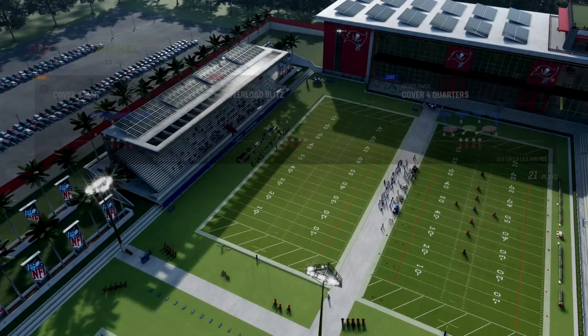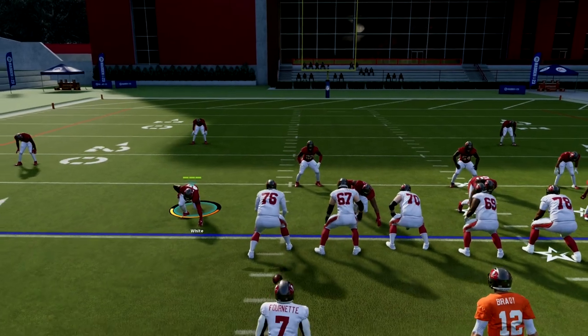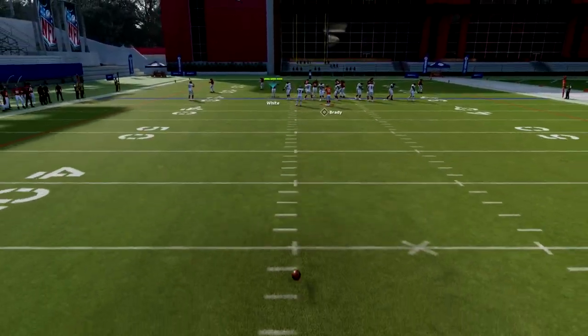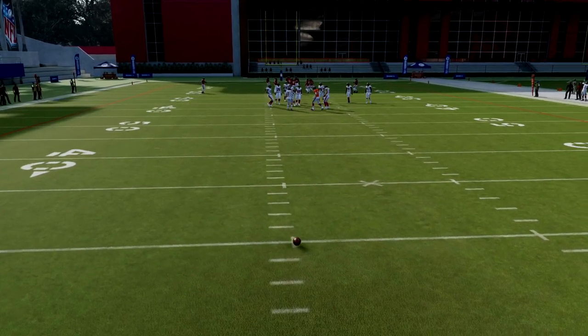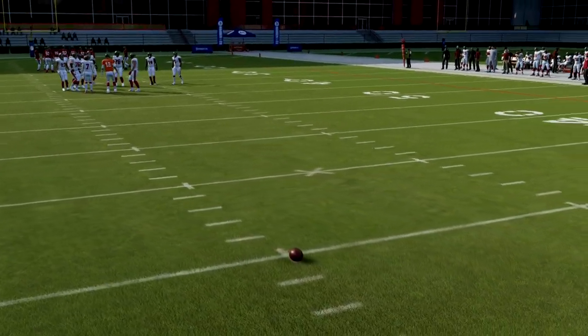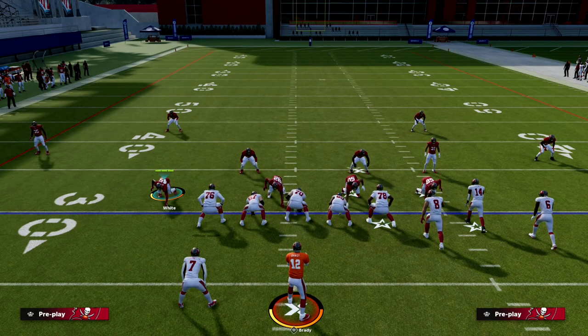EA patched the quarter flats that you find in cover four quarters — they made them significantly more effective than they were at the beginning of the year. To me, this is a match year. It's a year where match is actually really powerful, and it's also a year where man is really powerful. Therefore, manning up players out of match is really good.